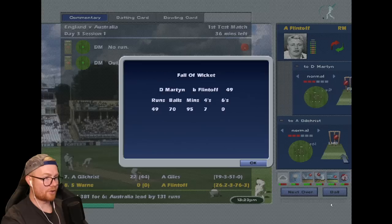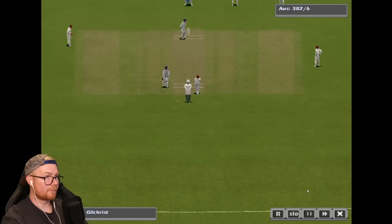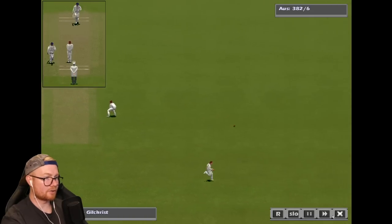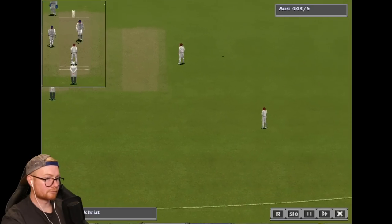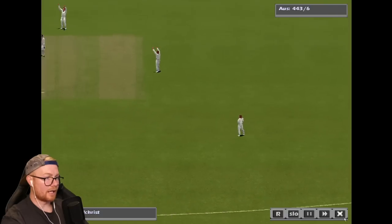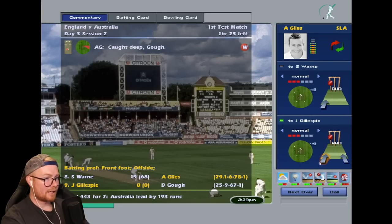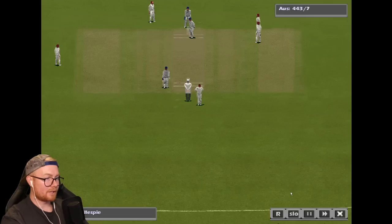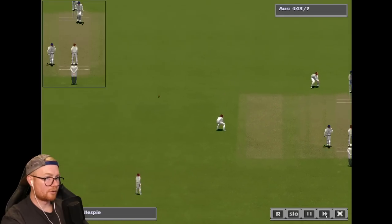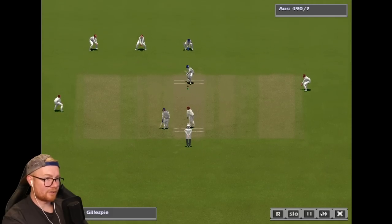Flintoff takes his third wicket — Martini goes for 49. Now it's Warne's turn. That's been skied! Gilchrist gone for 60, Gough with the grab — that's Giles' first. Now it's Gillespie joining Warne. Good shot too — Warne on 41, Gillespie 24. They're leading by 240. This could be another innings win.